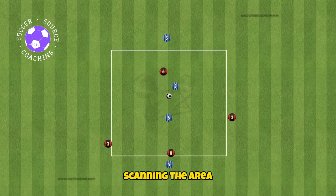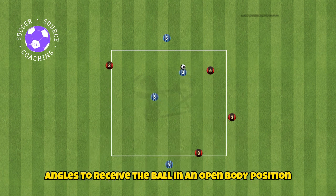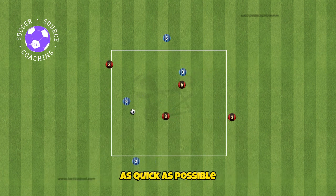Players in the middle should be constantly scanning the area, creating space for themselves and making angles to receive the ball in an open body position. This will allow them to play forward as quickly as possible.